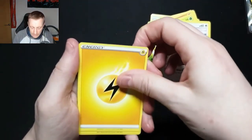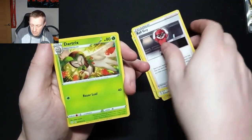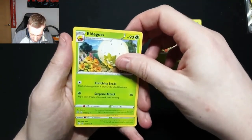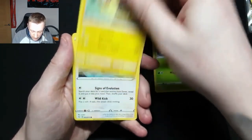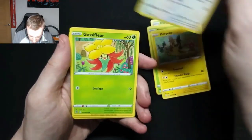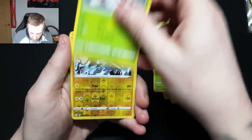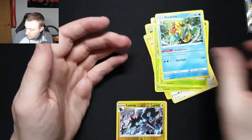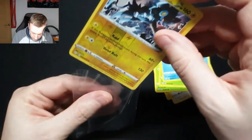Lightning Energy. Ball Guy. Dartrix again, Eldegoss, Yanma, Morpeko, Eevee — these are really badly centred. Gossy Fleur, Yanma, Luxray Reverse Holo — so we've now got that in Holo and Reverse Holo form — and a Dreadnought Regular Rare. I'm quite happy with that. I'll get 12 out of this and 10 out of the ETB — I thought I had 22 packs but I've actually got 25.